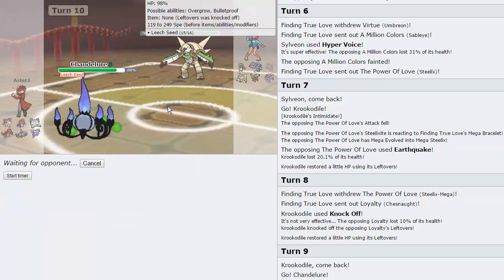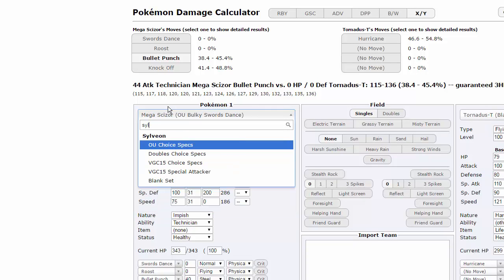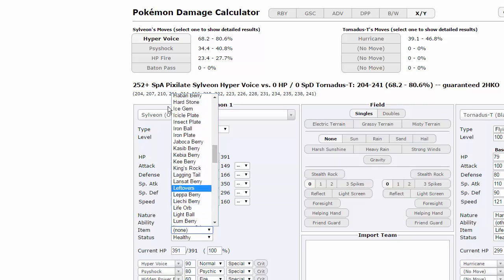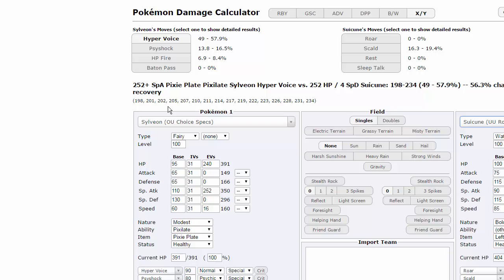In case he has a Sub or a Spiky Shield, and I don't want Umbreon or Suicune coming in for free. I want to quickly calc how much Sylveon's Hyper Voice does. With a Pixie Plate — let's go Suicune, UU Roar Calm Mind for example — we actually hit it for over 50%, so that's really good. We double into Sylveon and he goes into his Umbreon, so that's perfect. We can get off a huge Hyper Voice on something.